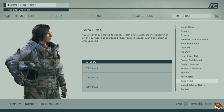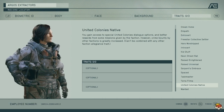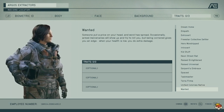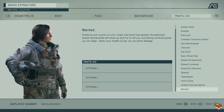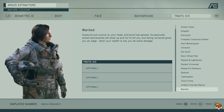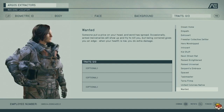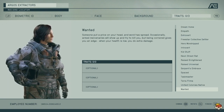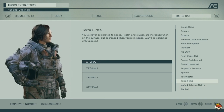United Colonies Native is the same concept as Freestar Collective and Neon Street Rat but for United Colonies. Wanted is the last trait — sometimes armed mercenaries will show up after you. It's not the best, but you can get some free loot from them, and whenever your health is low you deal extra damage.